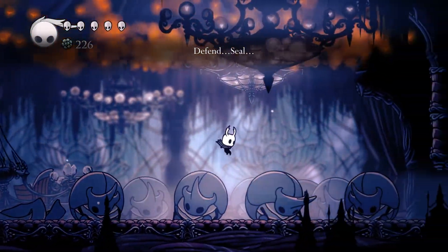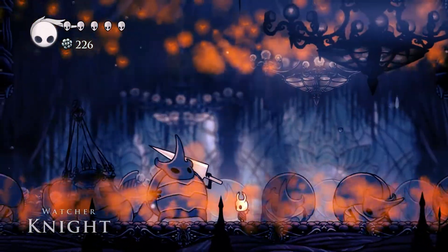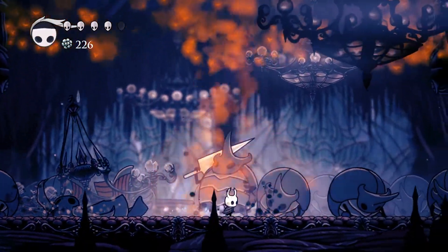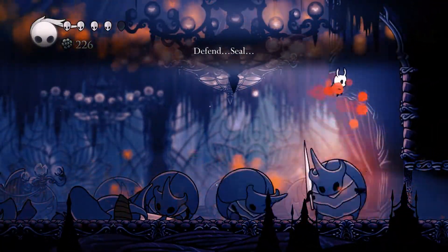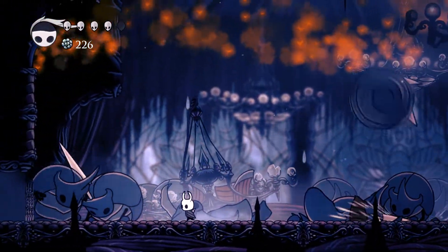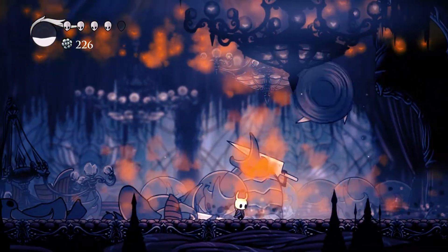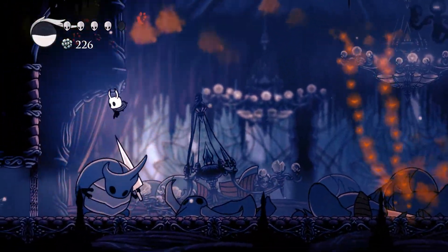The game plan here is pogos and Descending Dark. Descending Dark is the upgrade of Desolate Dive, and Watcher Knights die to it really easily. Descending Dark also gives you iframes. What you can see me doing here is pogoing the Watcher Knights twice and then doing a Descending Dark, walking out of their hitbox with my iframes and then doing another Descending Dark. It's about three Descending Darks with two nail pogos each to kill a Watcher Knight — so just two pogos and a Descending Dark.